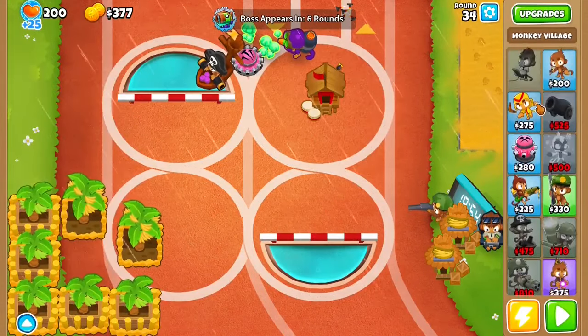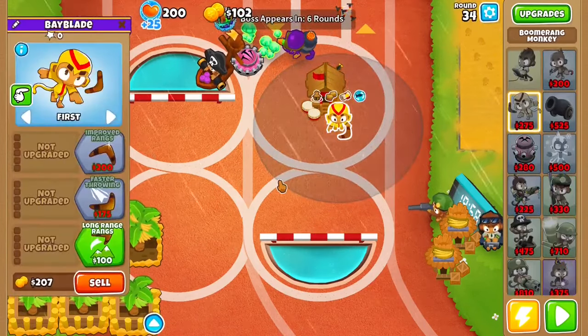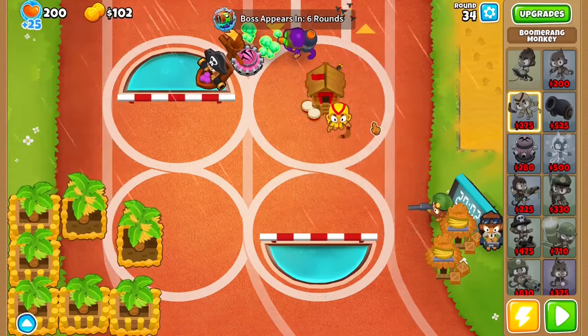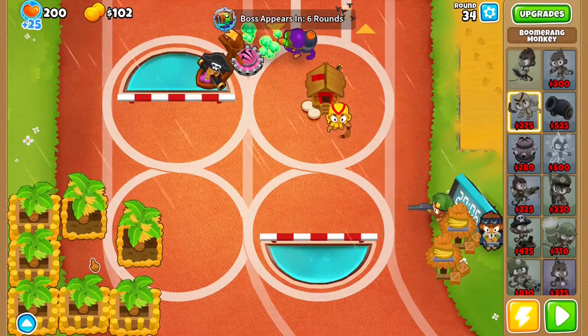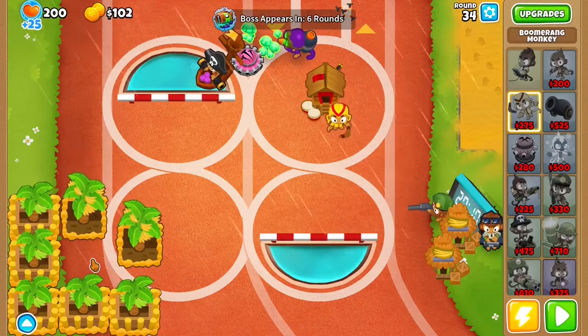Now what you want to do is get a Boomerang Monkey right here, then a Dart Monkey right here and a Bomb Shooter right here. After that, just save up for Wave 39.